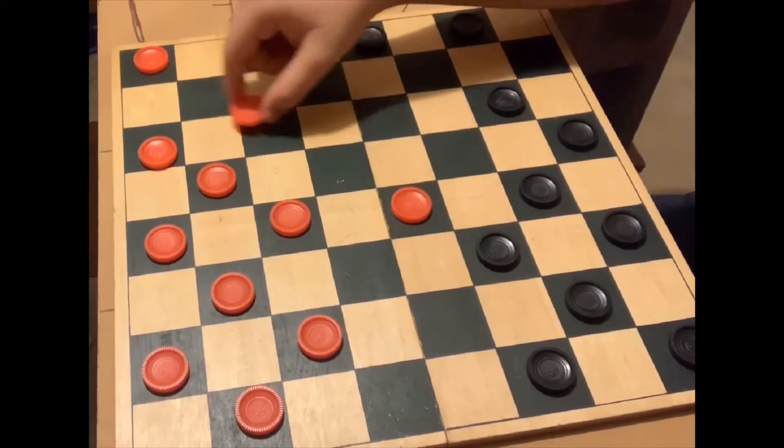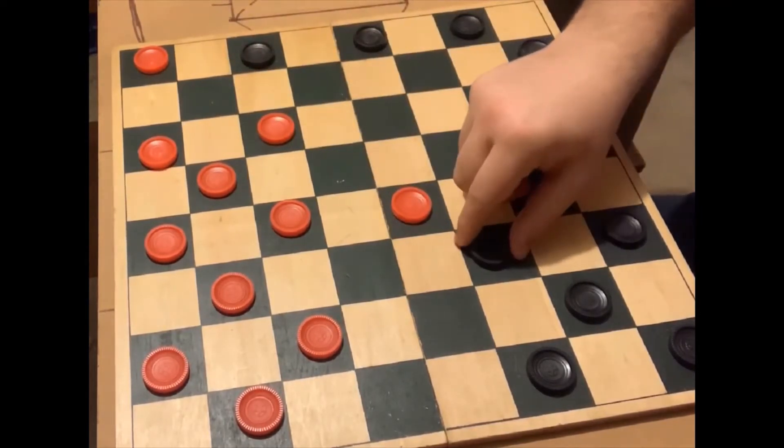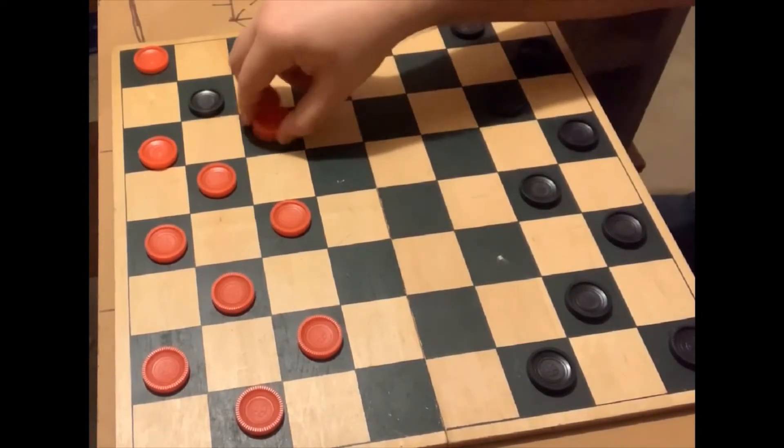Now if the opponent somehow gets into this position, just like this, you can jump them twice and you can take those pieces.